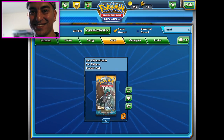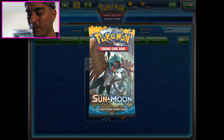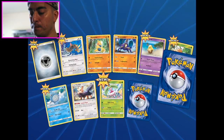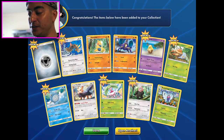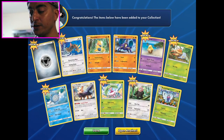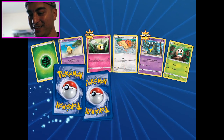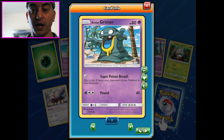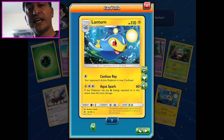Now here we go - 10 Sun and Moon booster packs! What do we get? Decidueye - I did get a Decidueye GX at my pre-release the first time. Butterfree, not too shabby. And look at that new energy - beautiful, I'm digging it. There's Alolan Grimer, which if you can get them to Alolan Muk will be sort of like a new Garbodor, and a Lanturn.